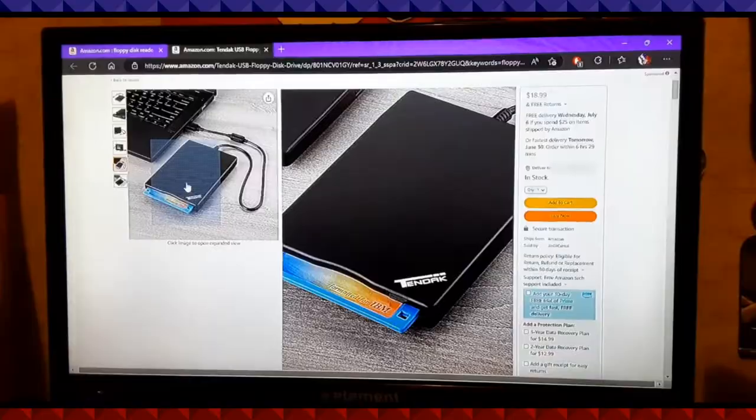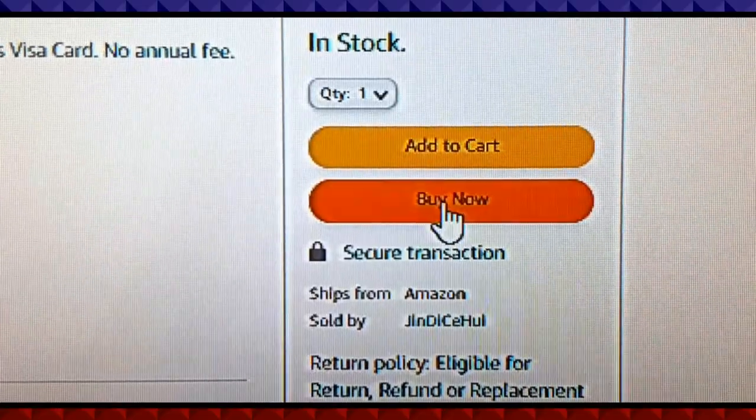Now that I have a physical copy of the game, I need to buy a floppy disk creator in order to play it. Just a quick browse on Amazon should do the trick — find a good disk creator, and voila. Okay, well, that's getting shipped. How about we take a look at some of the surgery simulation games that were released in the early to mid-1980s.